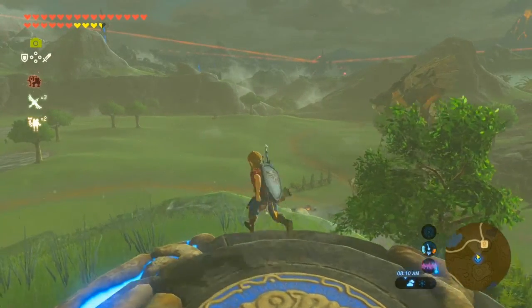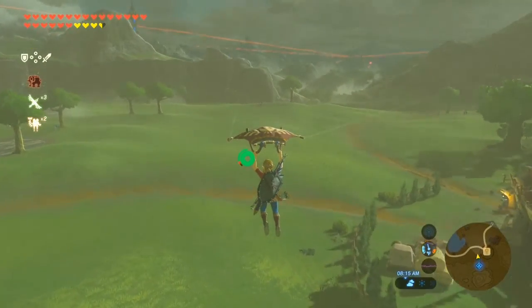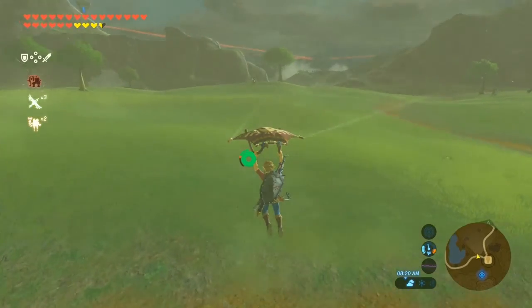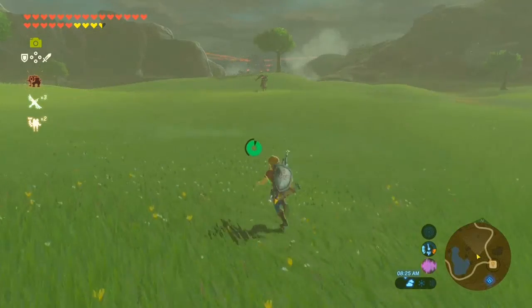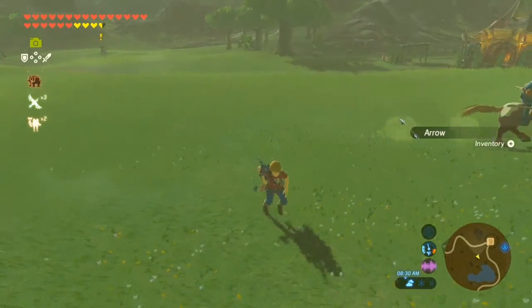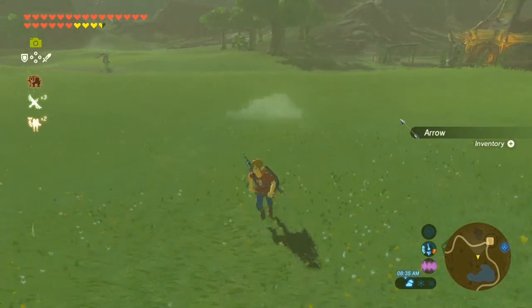In this field there are a couple different bokoblins on horseback. One of them is actually an archer, and what you want to do is just get his attention and have him start shooting at you. As he shoots, if it misses, there's a good chance it'll drop an arrow for picking up.